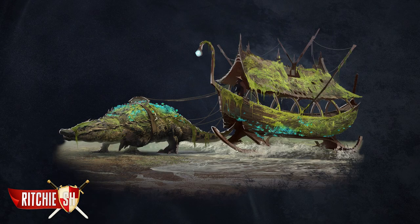We then have the Verdant Voyager, which is a caravan skin, so if you want all of your goods to be carried away by a crocodile, this is the set for you.